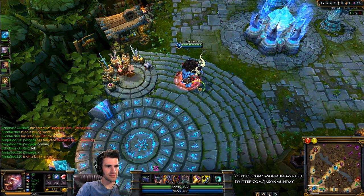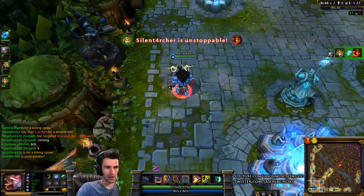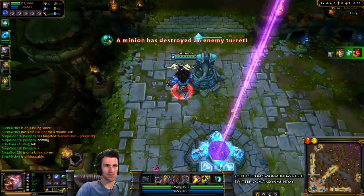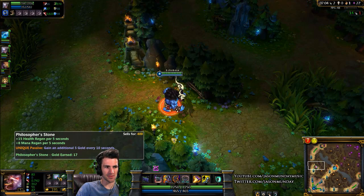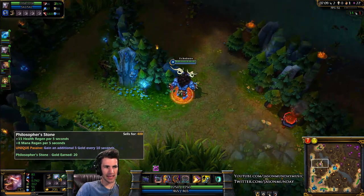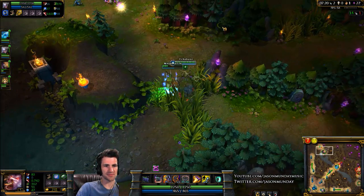I'm going to buy some gold passive items, similar to what a support would do. I only need another 10 gold — I already have one item that gives me gold income, and this will be my second. Now I'm gaining a lot of extra gold just passively. This Philosopher's Stone gives me health and mana regeneration as well as an additional 5 gold every 10 seconds — basically a gold every two seconds. I have two of those now.